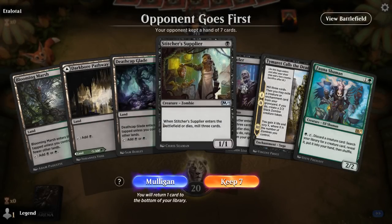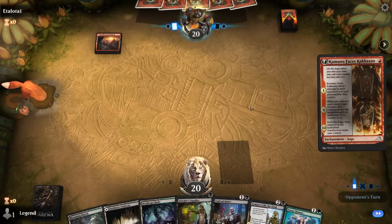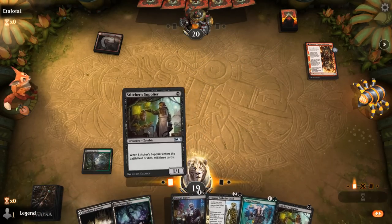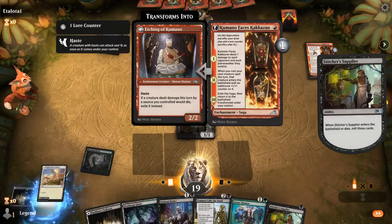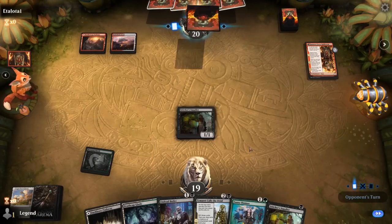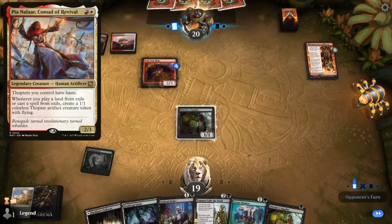Game four on the draw with a hand featuring Fauna Shaman, Harald Unites the Elves, and Crypt Breaker. Opponent plays a turn-one Arboreal Grazer — likely Lotus Field combo, capable of killing around turn four. We play Crypt Breaker and plan to speed-run Fauna Shaman to start tutoring up Morit. Our opponent is ramping with Vizier of Tumbling Sands, going the old-fashioned way toward their finishers.